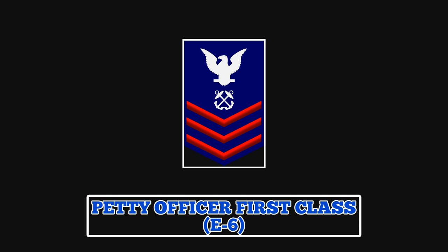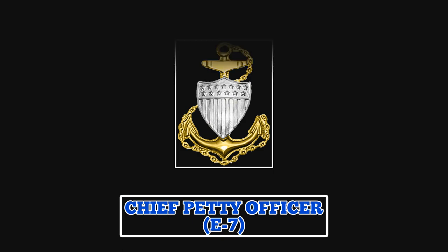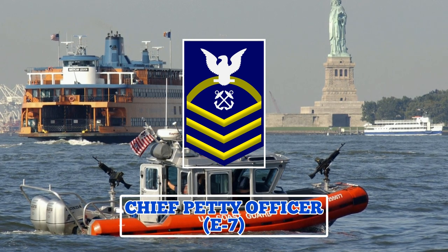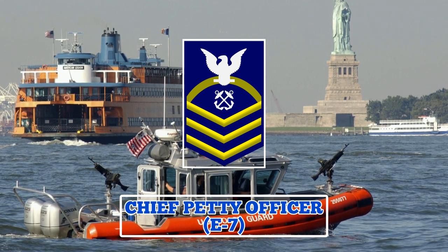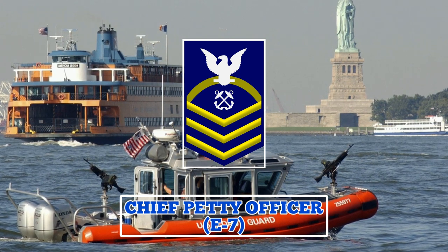After completing 24 months' time in rate and completion of the relevant exams and reviews, a Petty Officer 1st Class may be promoted to Chief Petty Officer. The sleeve insignia worn by a Chief Petty Officer features a perched eagle, a specialty mark, three chevrons, and a rocker, while the collar insignia features a gold-fouled anchor and a silver superimposed Coast Guard shield. A Chief Petty Officer is considered a senior NCO, and with the title comes significantly increased powers and responsibilities. They may also be responsible for training junior officers and leading a group of guardsmen and Petty Officers.